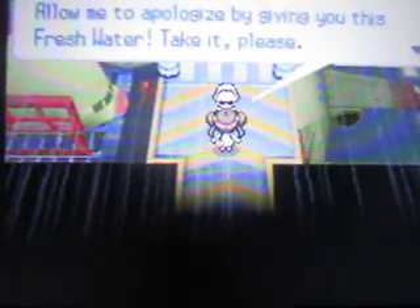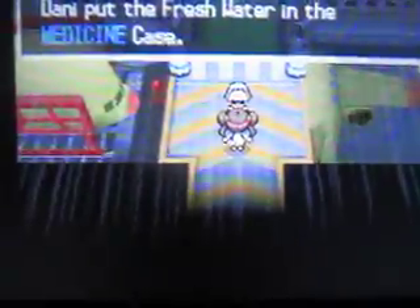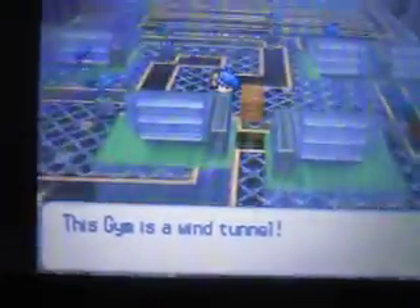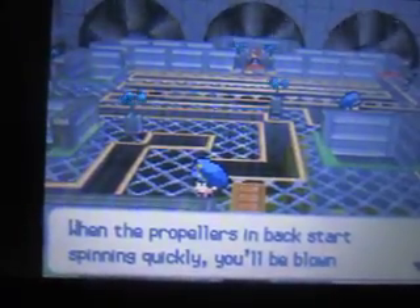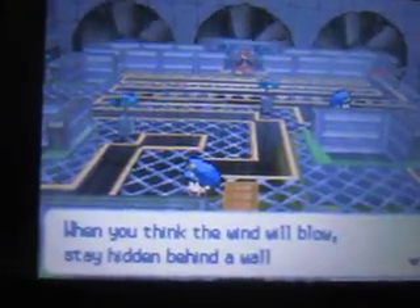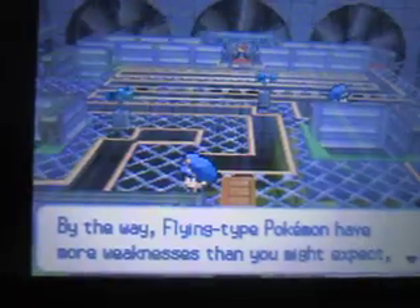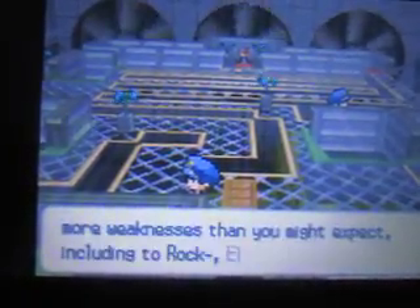Oh my god! I'm sorry — allow me to apologize by giving you this Fresh Water, take it please. Like, imagine if that happened in real life! The gym is a wind tunnel — when the propellers in the back start spinning quickly, you'll be blown away. When you think the wind will blow, stay hidden behind a wall and wait for it to stop. By the way, Flying type Pokemon have more weaknesses than you might expect, including Rock, Electric, and Ice type moves.